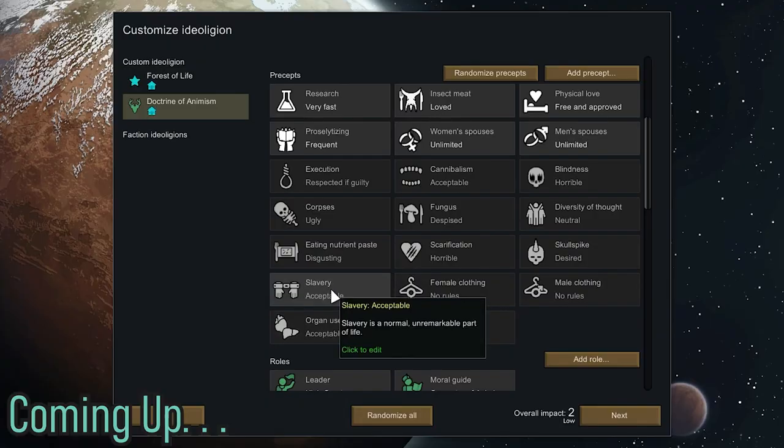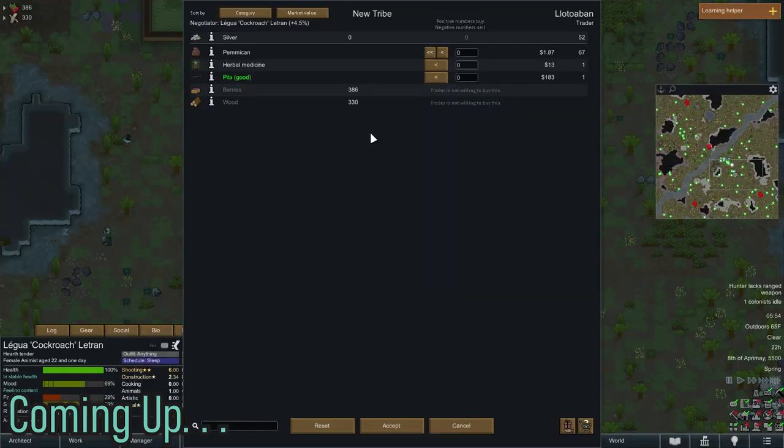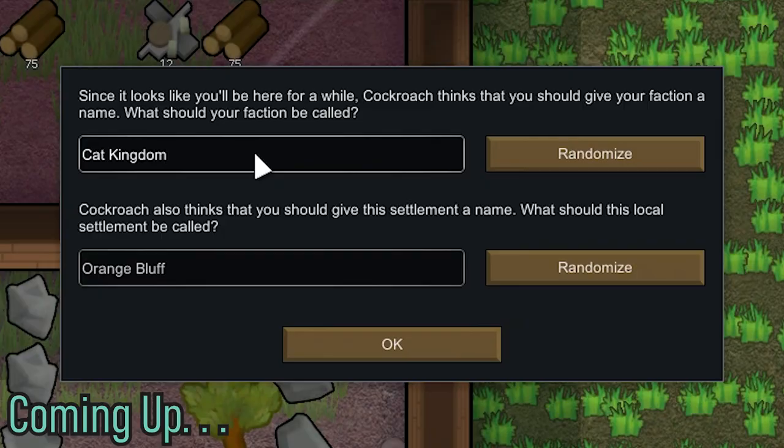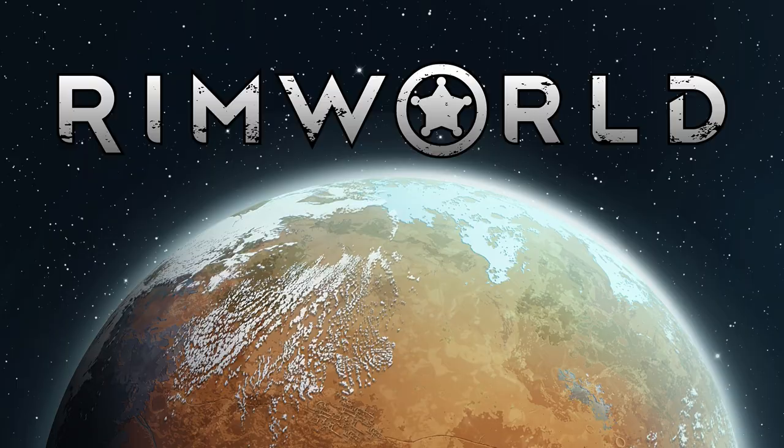Naked speed, organ use, slavery — that's all chill, so I can start making babies as soon as the game starts. I have no money, they're already malnourished. Cat Kingdom. I kill the squirrel. If you like Fallout 4 settlements, I think you'll enjoy the game I play in today's video: RimWorld.